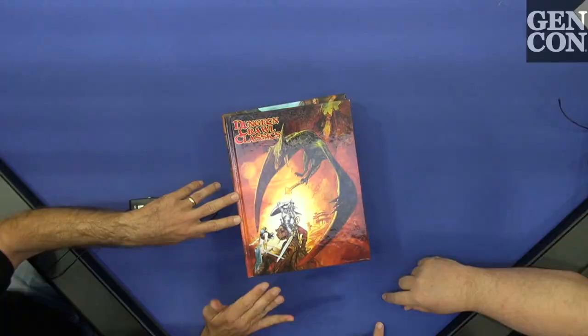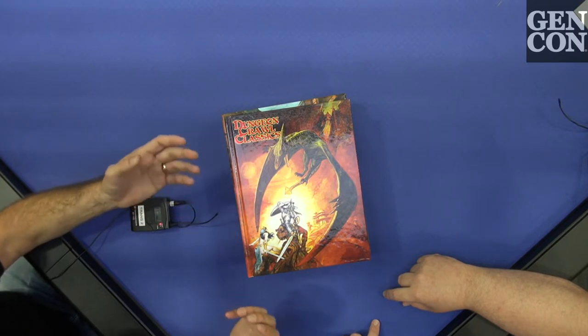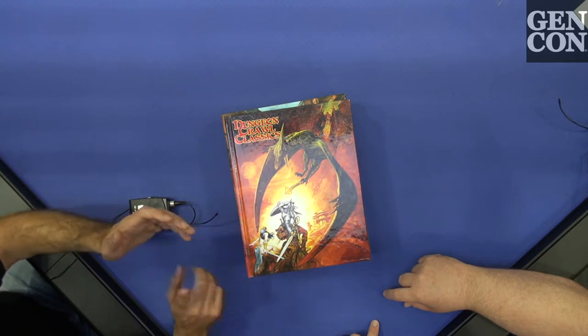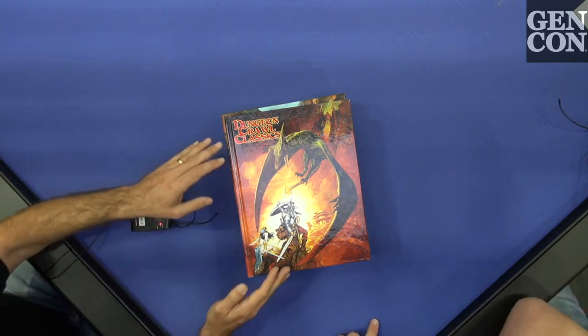First is the Dungeon Crawl Classics Core Rulebook — you probably already own it, but this is our new cover with the same content. The cover art is by Sam Julian. We specialize in what I call vintage or classic or retro RPG looks. This is the same guy who was drawing covers for Eerie and Creepy and the great Warren magazines, Vampirella back in the 70s. Same content, same game, new cover.